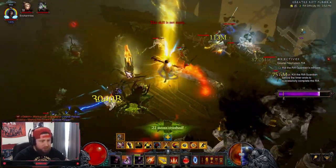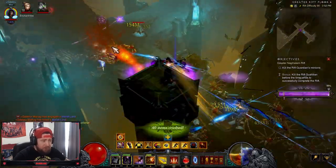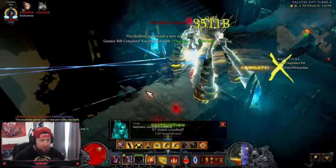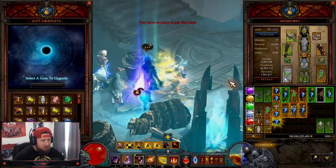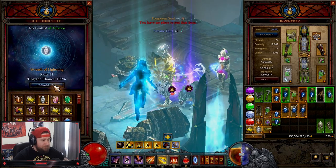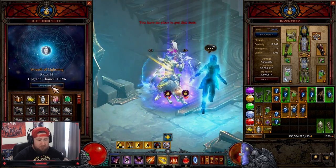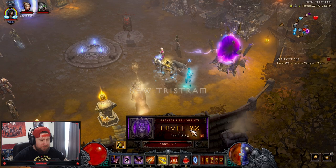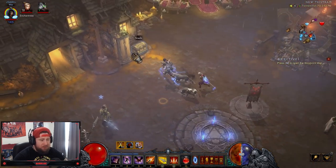With this build currently, if no changes are made, you can do sub-two-minute GR90s. This is before all the Altar of Rites buffs you'll have in Season 28, so you'll be able to do these even faster. As of right now you're doing sub-two-minute GR90s with no problem — we just hit just under two minutes. We did it in 1:41, which is still pretty fast. I like to keep it around a minute and a half to a minute twenty on God DH.